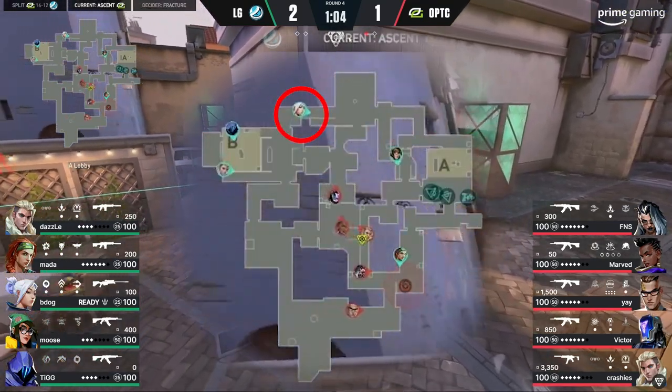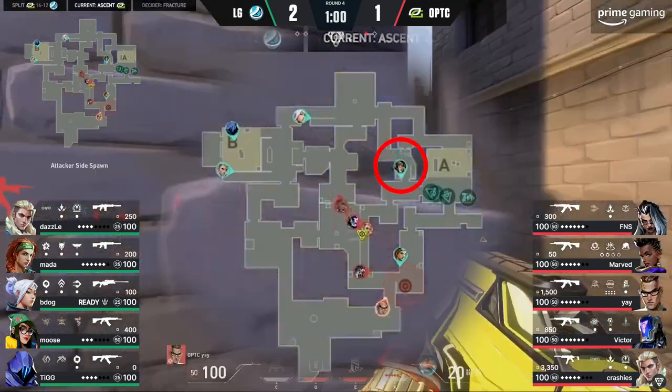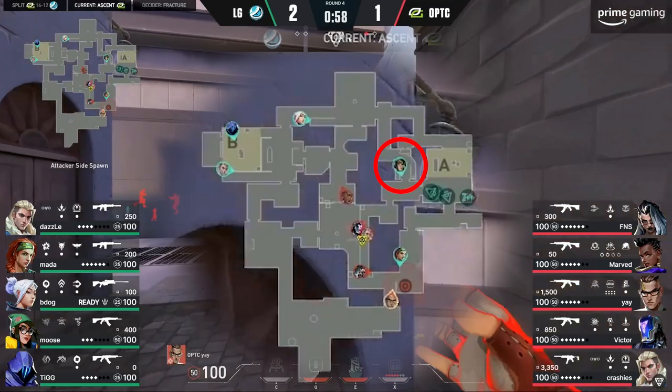Eventually, B-Dog, who's the Jett sitting on B site, relocates to CT to negate this possibility, which gives Moose the ability to focus entirely on tree room and A site. But the fact that he had the spatial awareness to turn around and check this possibility in the first place is what you guys need to be aware of — and what separates low elo players from high elo players and even pro players.